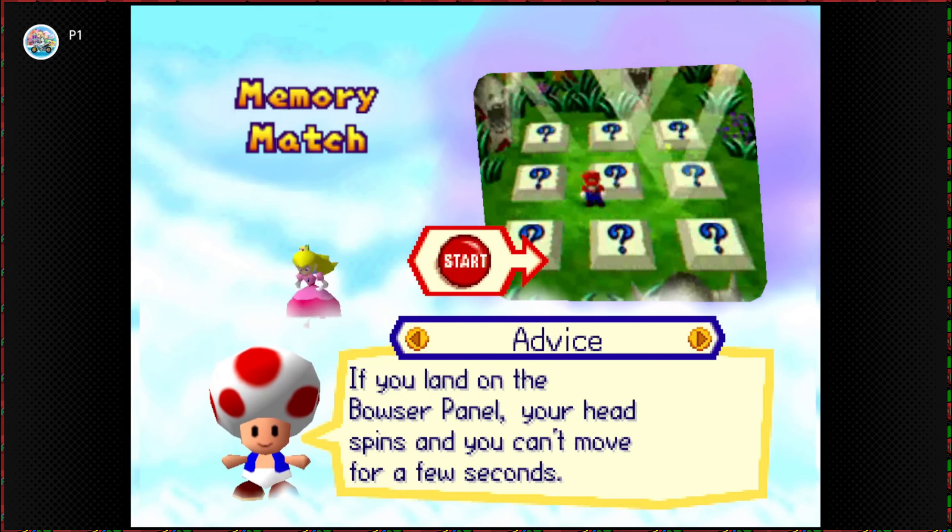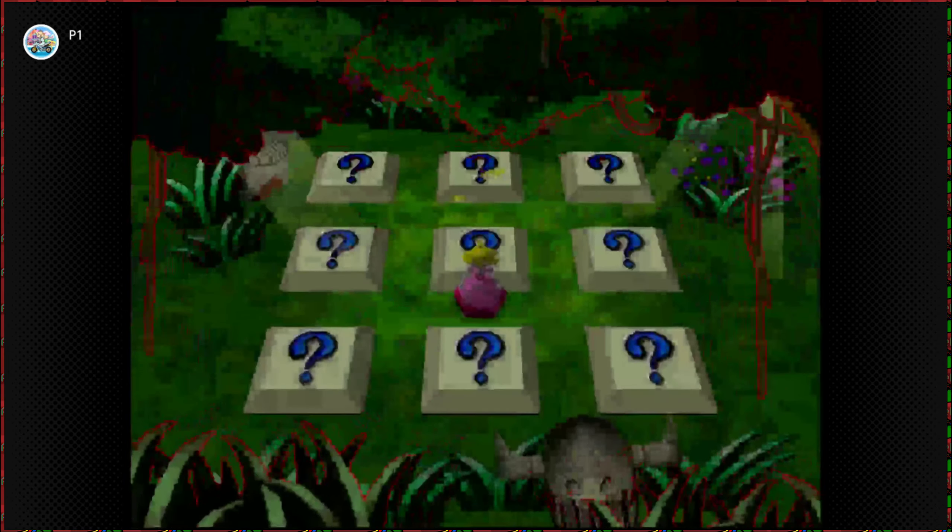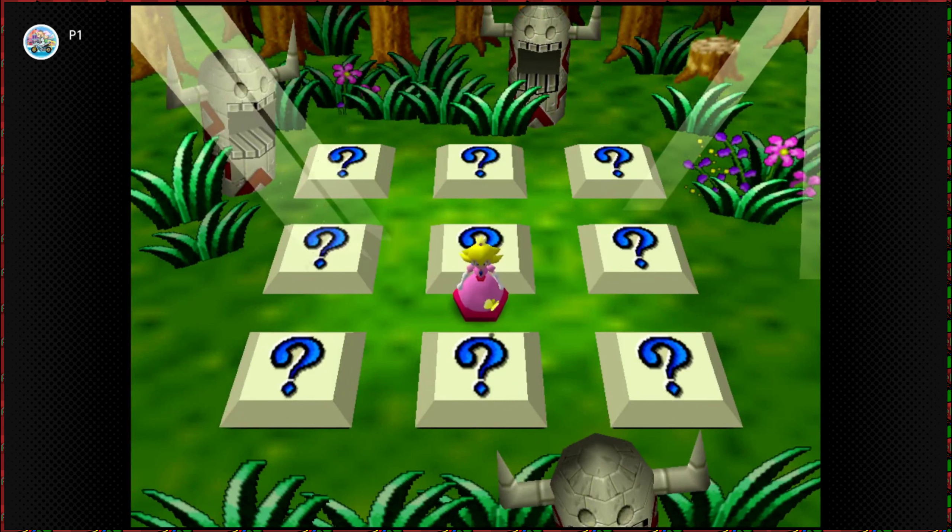If you land on the Bowser panel, your head spins and you cannot move for a few seconds. The Bowser panel does not have a match, so you will have 8 matches and one will be flipped down — that one is Bowser.